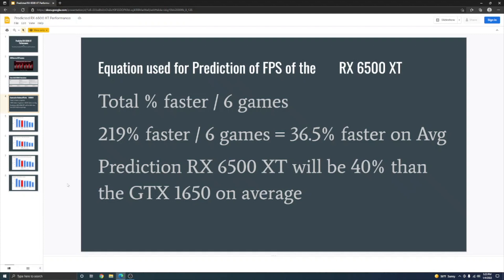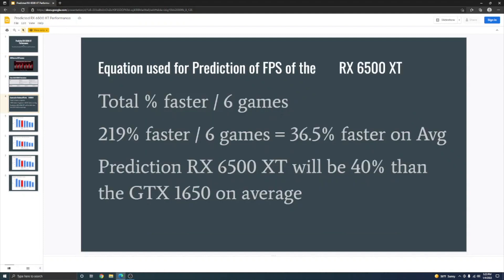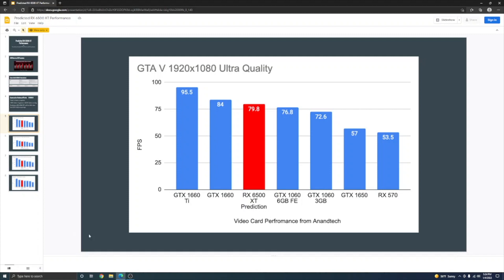I made up an equation to predict the FPS for the RX 6500 XT. I added up all the FPS across those games and divided by six games, getting 219% total, so on average AMD claims the card is 36.5% faster than the 1650. I'm going to give it 40% faster than the GTX 1650 on average in my prediction.